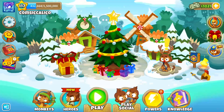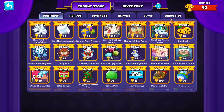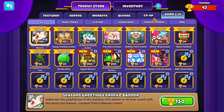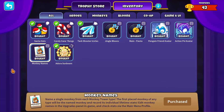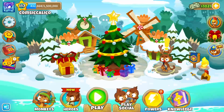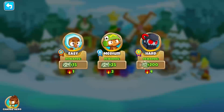First things first, what you're going to need to do is ensure that you have gone into the Trophy Store, Game and UI, and you've bought monkey names. Then you need to ensure that that's purchased and it will be enabled automatically, unlike Cosmetic Effect, with the green check mark.